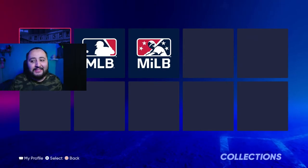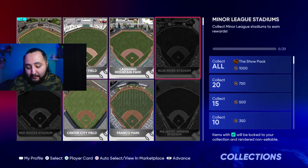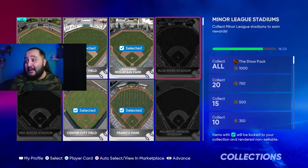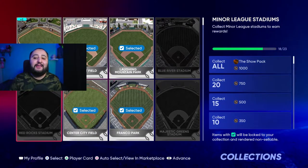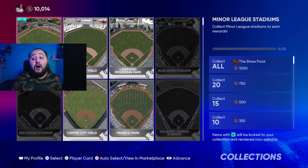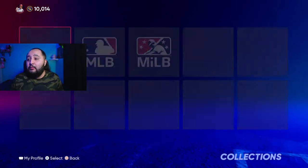Moving on to stadiums — this is where it gets interesting and really easy. For the minor league stadiums, if you collect all of them, you're getting 2,750 stubs as well as a show pack. Now you might think buying the ones you're missing costs a lot, but you're wrong — each minor league stadium is going for like 43 stubs to 10 stubs. They're not expensive at all. Go get your 2,750 stubs and your show pack.